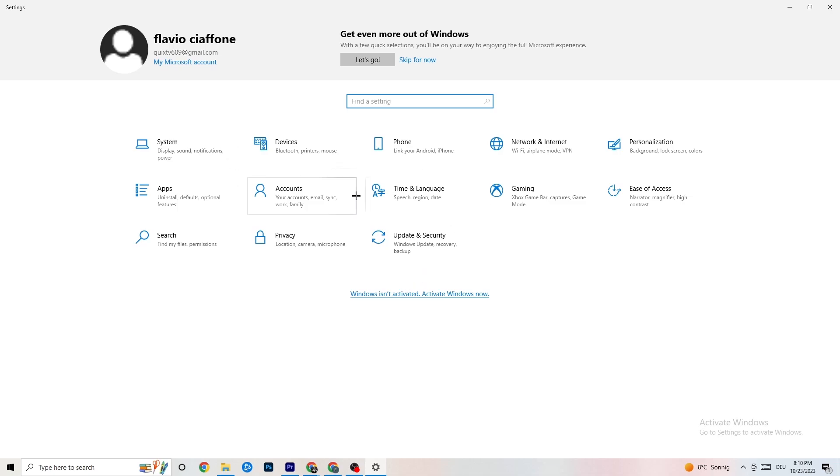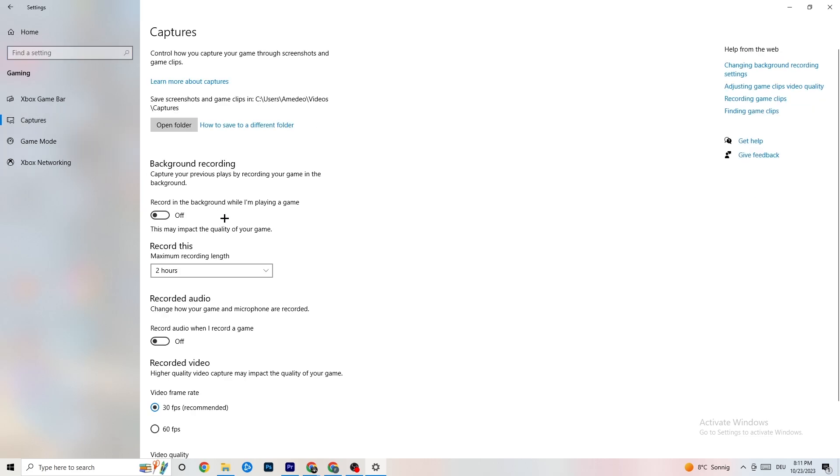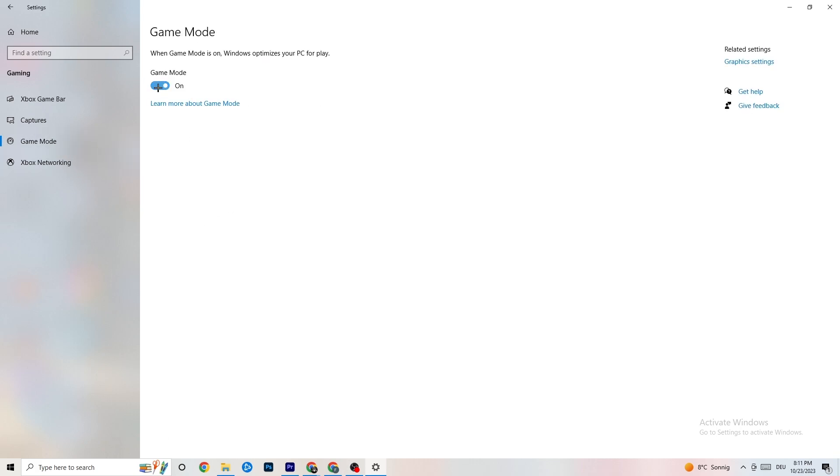Now click on 'Gaming'. Turn off Xbox Game Bar — you don't need it and it wastes performance. Go to 'Captures' and make sure that is off too, because background recording can cause crashes, prevent the game from starting, or cause FPS issues. Then check 'Game Mode' — for some people it works better on, for others off, so just try both.